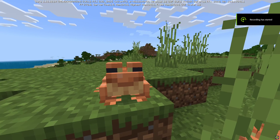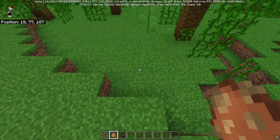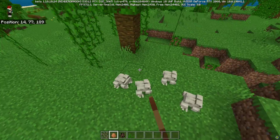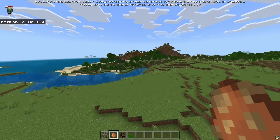As you can see, we actually do have frogs in the game and they look like this. They also spawn in different biomes with different colours on them. For example, if I come over here into the jungle, they'll have this sort of tropical looking thing. And I'm pretty sure snow biomes also have a variation.